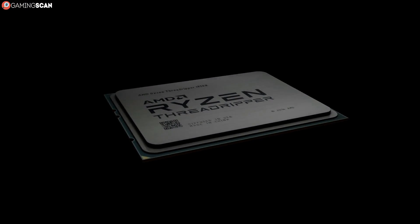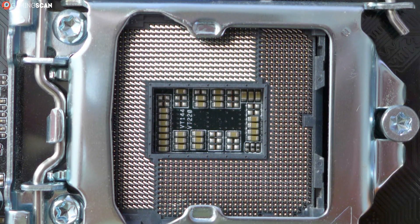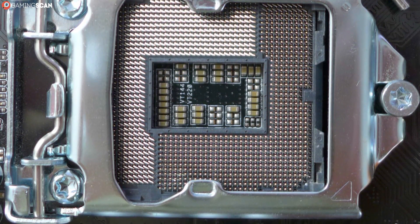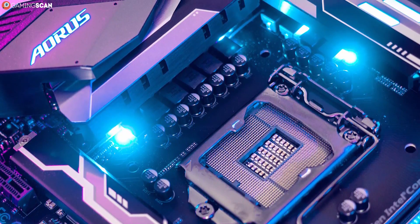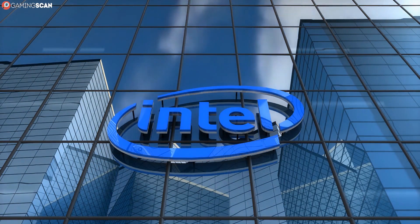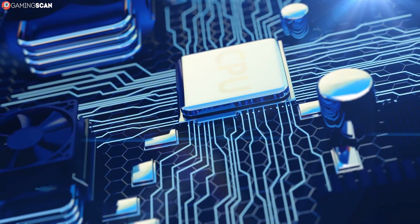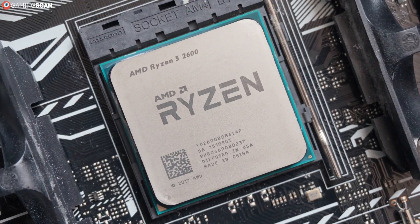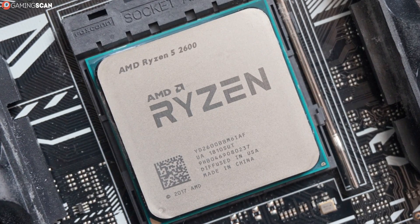At the time of this video's release, all Ryzen CPUs use the same AM4 socket. As for Intel Core CPU sockets, the main one is still the LGA1151 socket. However, this socket has recently been revised, so it does suffer from some compatibility issues. This means you should always double check whether your Intel motherboard will be compatible with your Intel CPU. Luckily, you have the power of the internet at your disposal. The important thing is being aware that you need to check for this in the first place. The socket doesn't affect performance in any way — it's just a matter of compatibility.